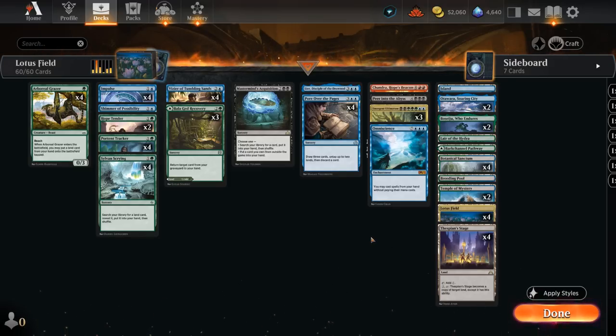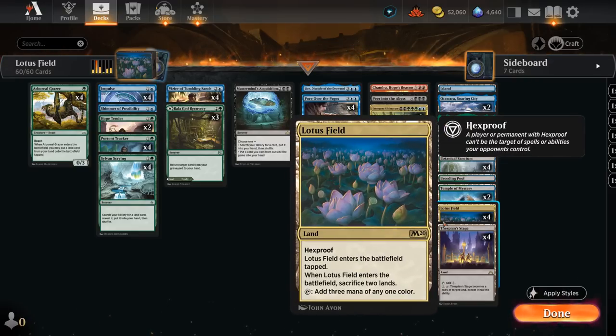The core card of this deck is Lotus Field — a land with Hexproof that enters the battlefield tapped and taps to make three mana of any one color. Of course there is a drawback: when it enters we have to sacrifice two lands, so we typically don't want to play Lotus Field unless we have two other lands in play. Instead of countering the sacrifice trigger, we're gonna try to ramp it out and untap Lotus Field a few times to generate a big mana advantage.